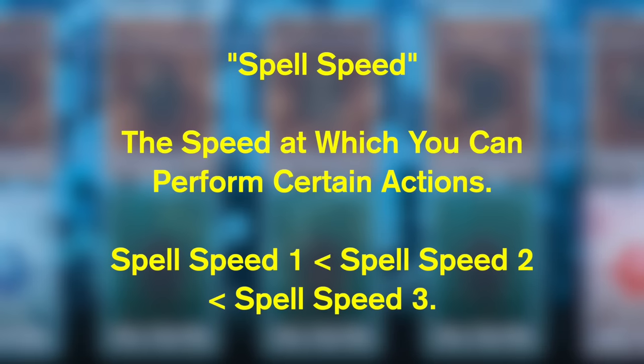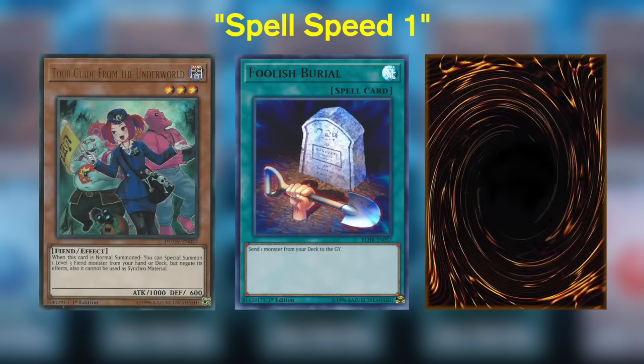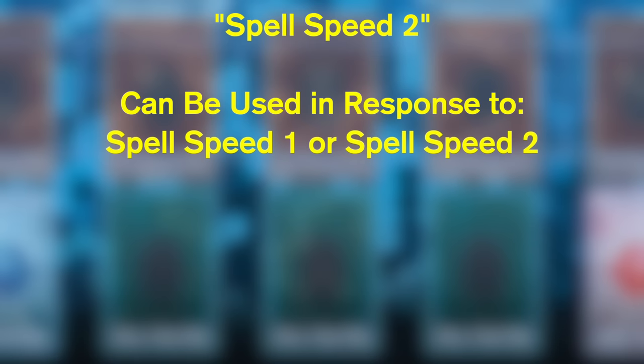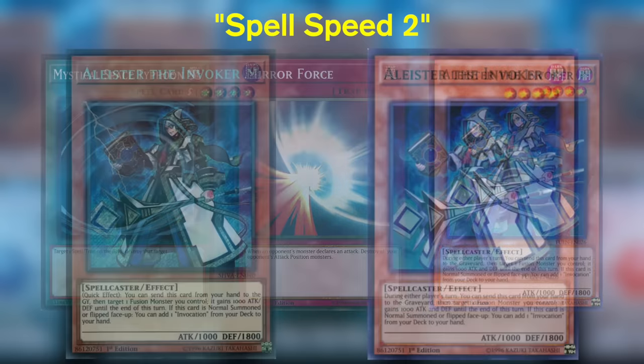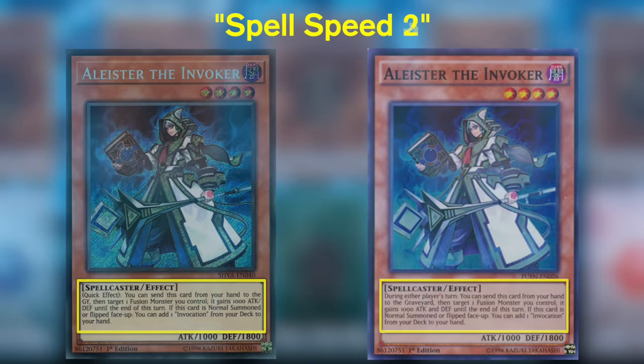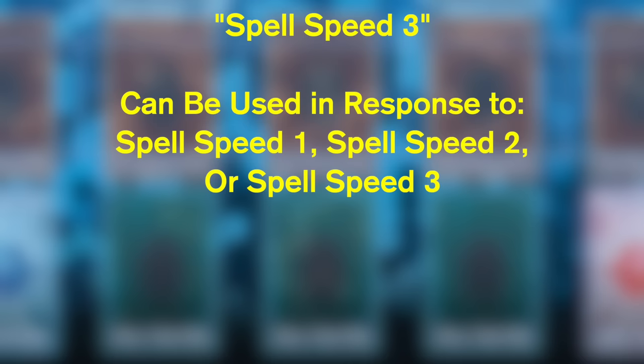Spell speeds are the speed at which you can perform certain actions. Spell speed 1 effects cannot be used in response to anything — for instance, normal summoning a monster, activating a spell card, or placing a card face down. Spell speed 2 effects can be used in response to a spell speed 1 or another spell speed 2 effect; these include quick play spell cards, trap cards, and monster effects that can be used during either player's turn. Counter traps are at spell speed 3, which can be used in response to a spell speed 1, 2, or 3 effect.